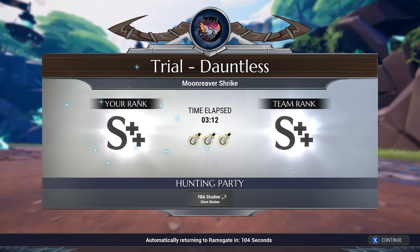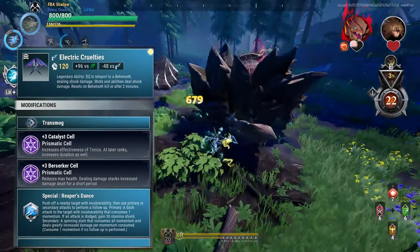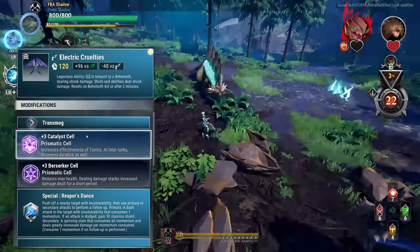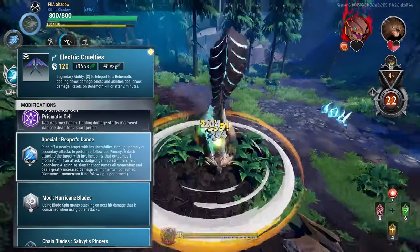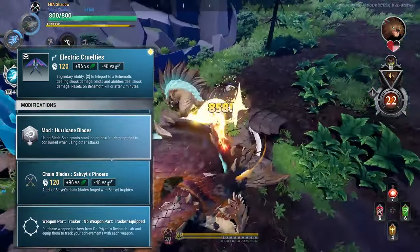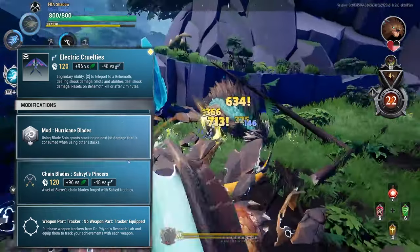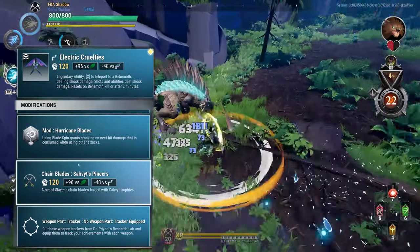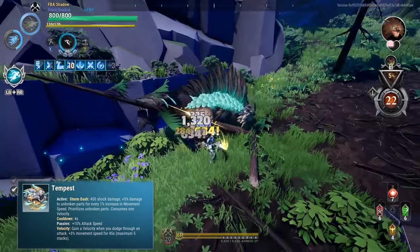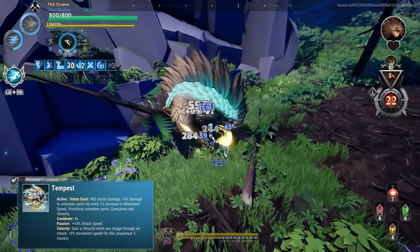Starting off with the weapon, we have the Electric Cruelties or Malkarin Chain Blades. For the cells we have Catalyst and Berserker. We have Reaper's Dance for the special, Hurricane Blaze for the mod. For the bond we have Surveys Pincers — Surveys Chain Blades — and this gives us Pulse.